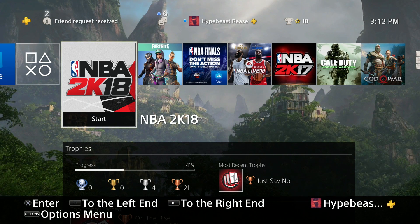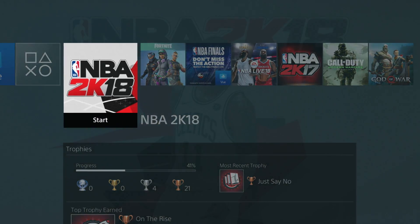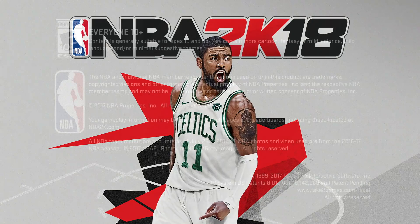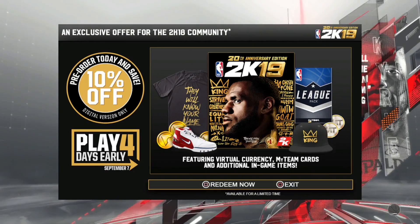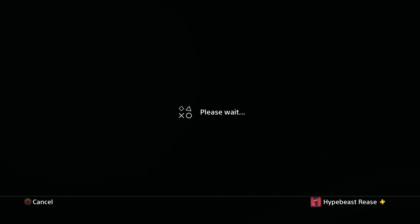When you turn 2K18 on now, it loads up straight and then shows you how to buy 2K19. They're already fully in the process. The game loads up all nice and normal, then immediately tells you how to get 2K19. I hear this rumor going around that you gotta buy the anniversary edition just to get it four days earlier. I don't know if that's true or not, but 2K is in complete sellout mode.